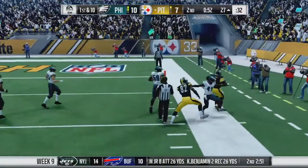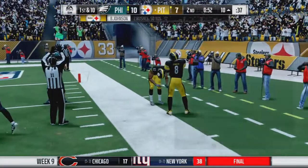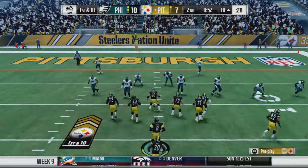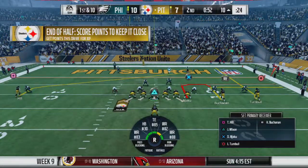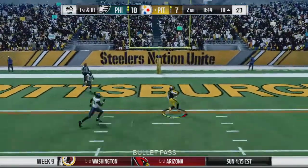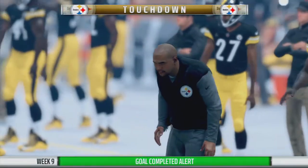Rushing to the line — we've got a man open but we're going to run for it. First and ten on the ten, fifty-two seconds left, now we're going for the touchdown. Tyreek Hill over the middle — touchdown! Those slam plays are just too OP.